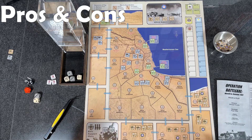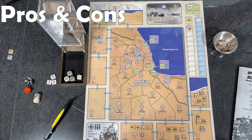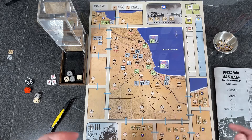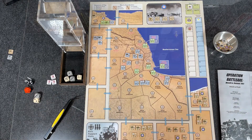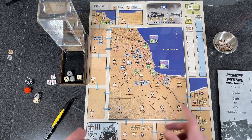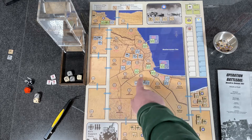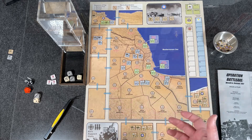Now for pros and cons — cons first. The rules that ship with the game are not perfect. There are a number of questions I found myself asking, and some clarifications were needed. One example is a change to the German retreat rule: in the original rulebook, a full-strength German unit can retreat to absorb one attrition point with no real restrictions. However, the designer changed it so that a unit in an Axis fortified area cannot retreat while at full strength.